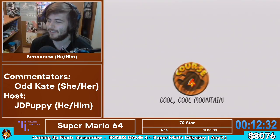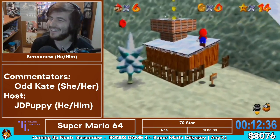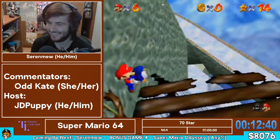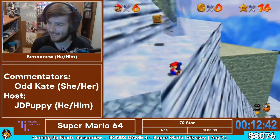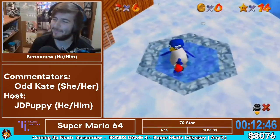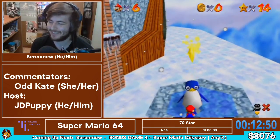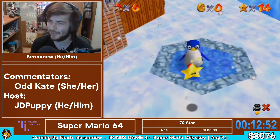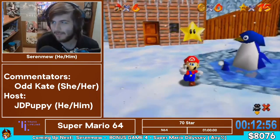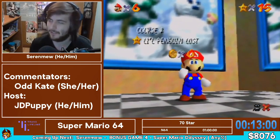I was so happy about getting that one star that I almost left the stage. That wall kick — backflipping with a wall kick — is a super easy star to die on. I lost some time falling down and bonking, but honestly it's super not a big deal. It loses like three seconds compared to dying, which loses like 20. Super happy. That's one of the stars I'm most scared of, even though it's a 10-second star.